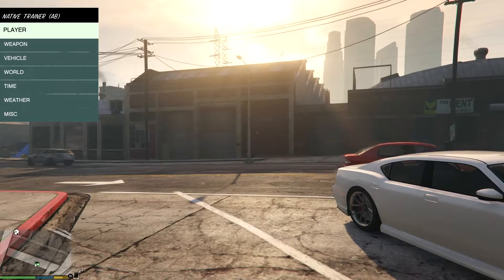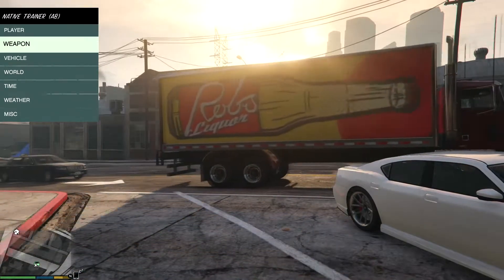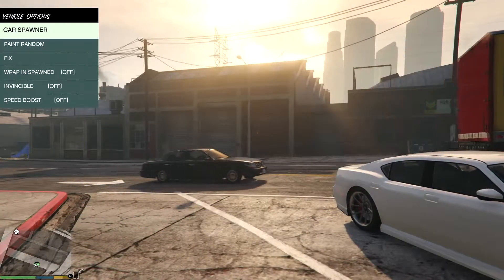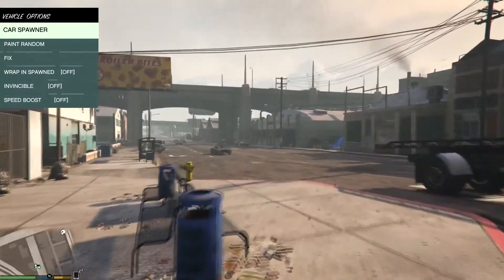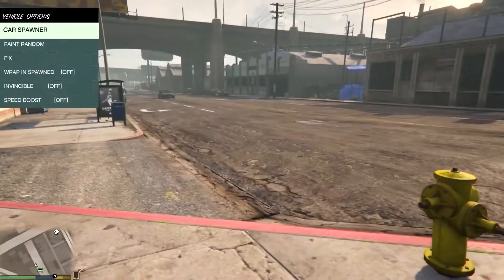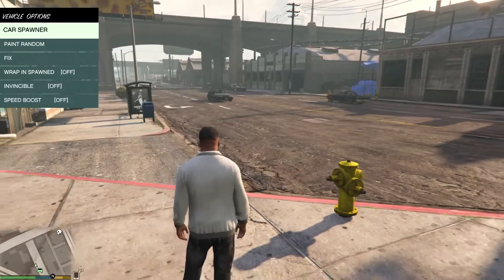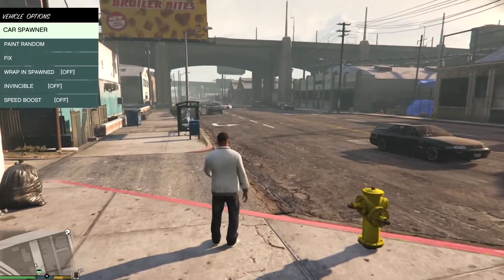So first of all I pressed F4 and it brought up the native trainer. I'm using my numlock, so numlock is on and I can use the keypad numbers on the right of my keyboard. Now I'm going to vehicles, so I have got car spawner. I'm just going to change my view so I can get a better perception of what I'm spawning.